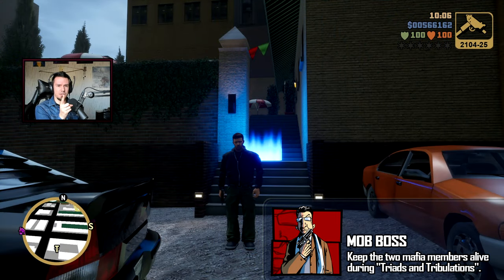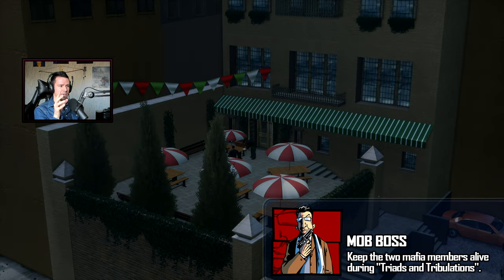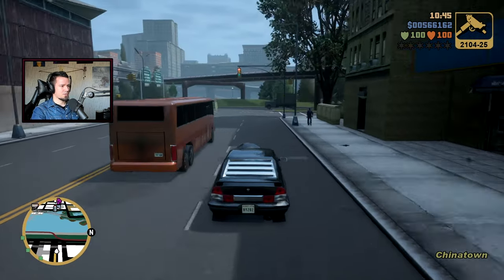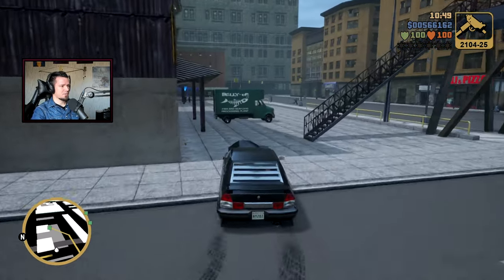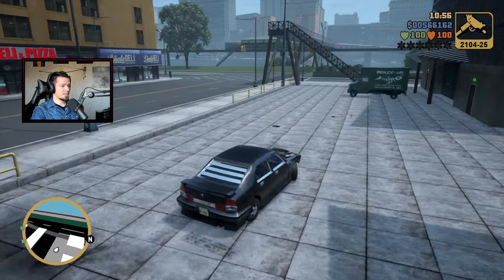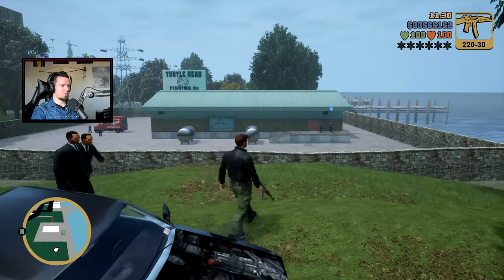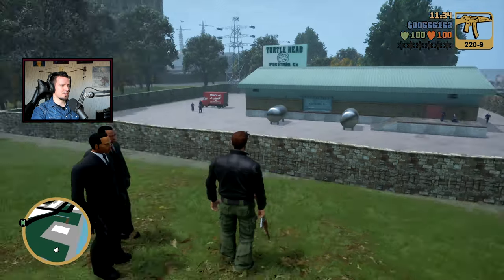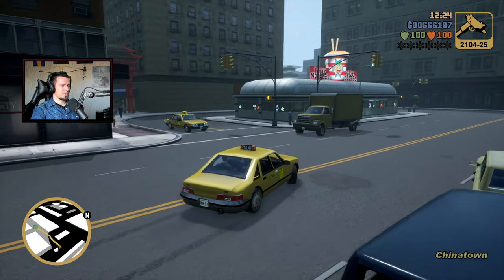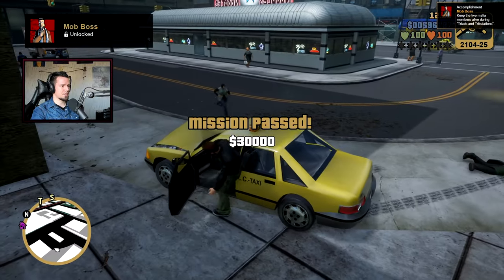The hidden achievement Mob Boss requires keeping your two bodyguards alive throughout the mission while killing three drug lords. Run over the first one, shoot the second from a distance with an AK, and always leave the noodle-place target for last — park your car and shoot him from a distance as quickly as possible. Achievement Mob Boss unlocked.